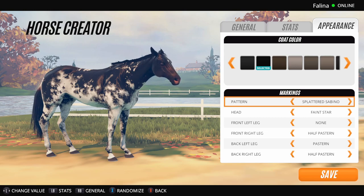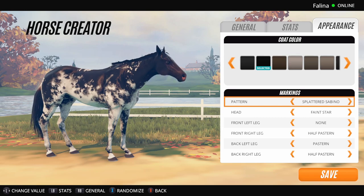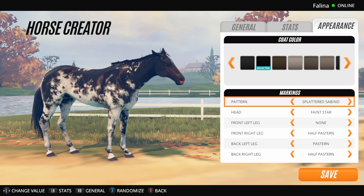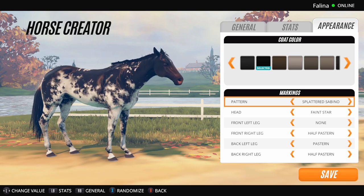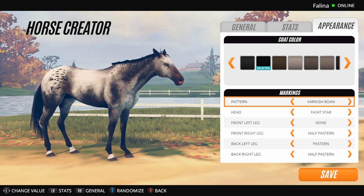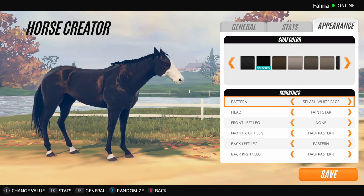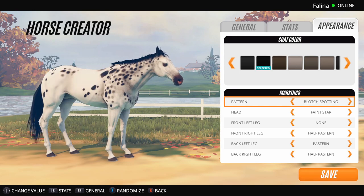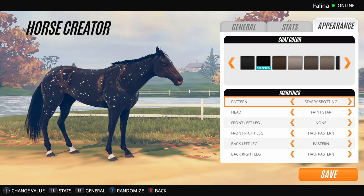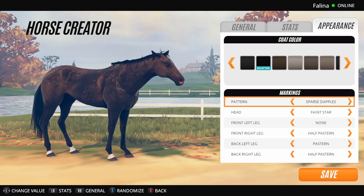So yeah we're back. Did I miss any? We did the Marbled Leopard, the Marked Flea Bitten, Grungy Sabino, Smoky Roane, Splattered Sabino, and the Varnished Roane — yeah, we did all of them, that's everything. So that is all of the new horses. We do have a lot of coats in this game now — I don't even know the actual number but there are a lot.